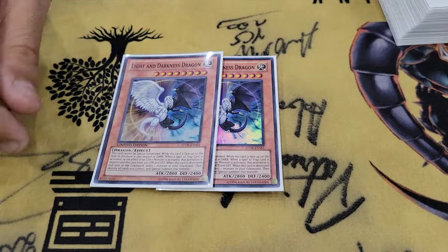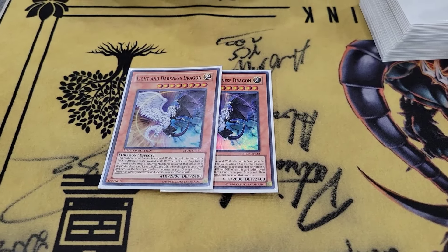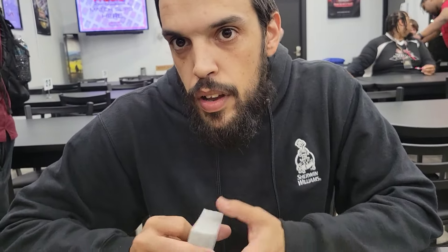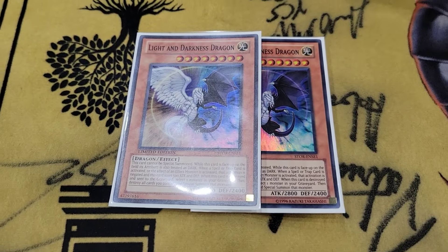Light and Darkness Dragon is basically a 4 Material Appaloosa, but for anything — spells, traps, monster effects — and it's mandatory, so it negates mine as well, once per chain. So omni negate, but it has to respond directly to the card. And it decreases attack and defense by 500. So essentially it has to do it 4 times only, because it only has 2,400 defense.